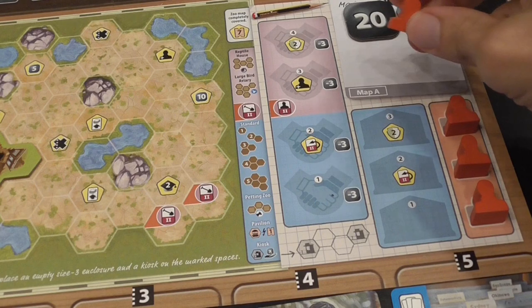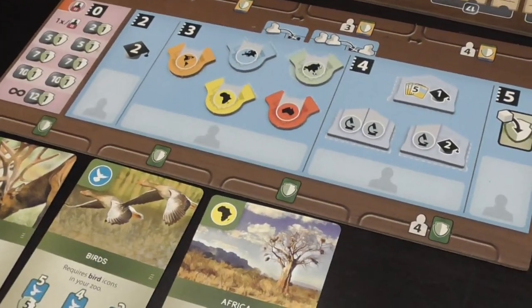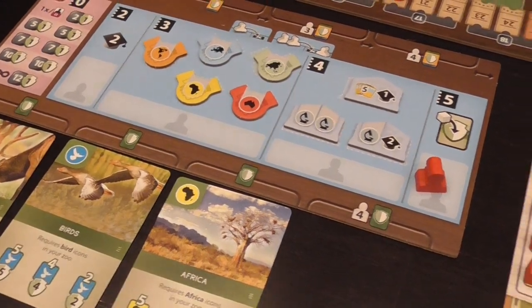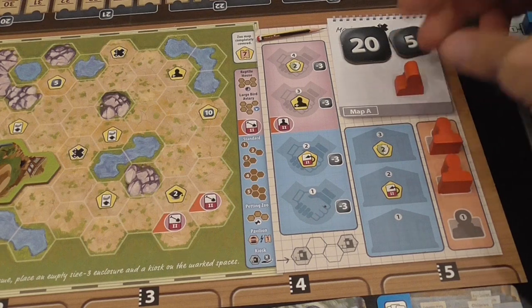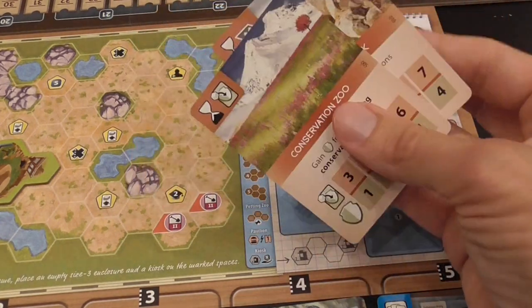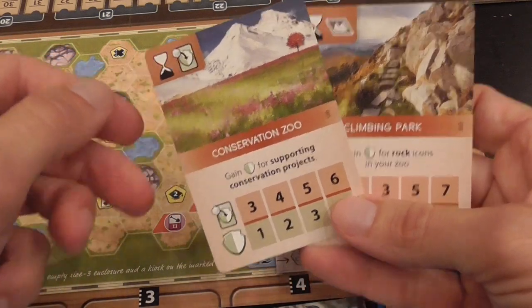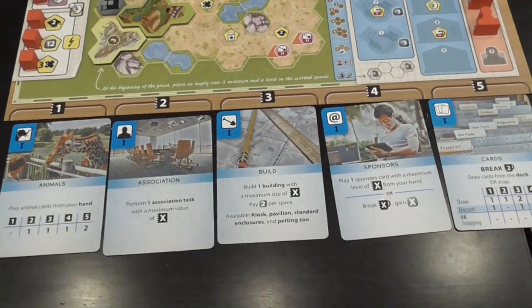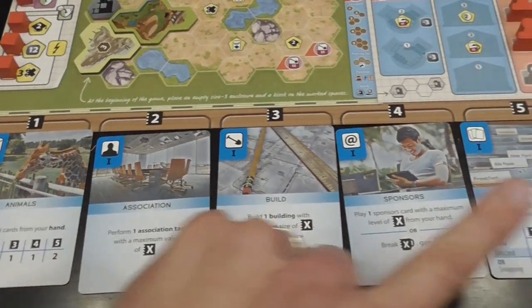You have five actions that you can take, and they come in two flavors: regular and upgraded. There is also a worker placement element — you start with one worker, and you can spend the association action to send the worker to an area on the association board, placing your worker to trigger the corresponding effect. You start with one worker but there are ways of unlocking more association workers.